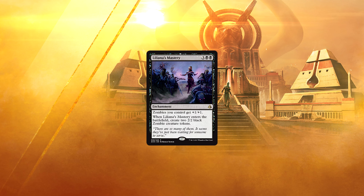Liliana's Mastery — 3 and 2 black for an enchantment. Zombies you control get +1/+1. When Liliana's Mastery enters the battlefield, create two 2/2 black zombie creature tokens. Zombies seem to be gaining steam. For 5 mana, we make two 2/2s that are actually 3/3s after the +1/+1 hits, and we buff all of your other zombies in the process. It's a one-card build-your-own army. I think board sweepers might need to be played a bit more heavily in the near future.